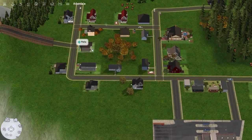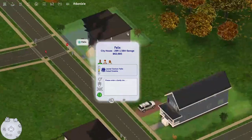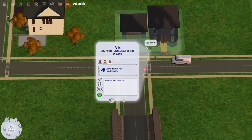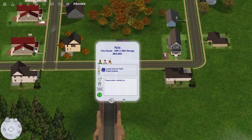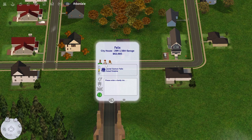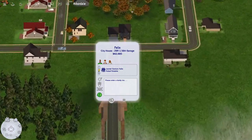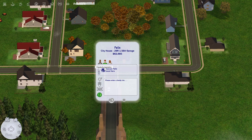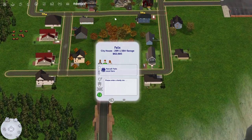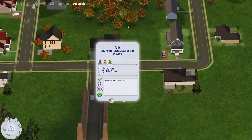Next, this is a Sim my friend created — Leonel. He's gay and a Popularity Sim who loves being around friends and family. This is Marcel, also a Popularity Sim but with a secondary Romance aspiration, so he wants lots of friends and lots of lovers. Together they wanted to adopt a kid and they adopted a little girl named Lily Felix, who is almost a teen.